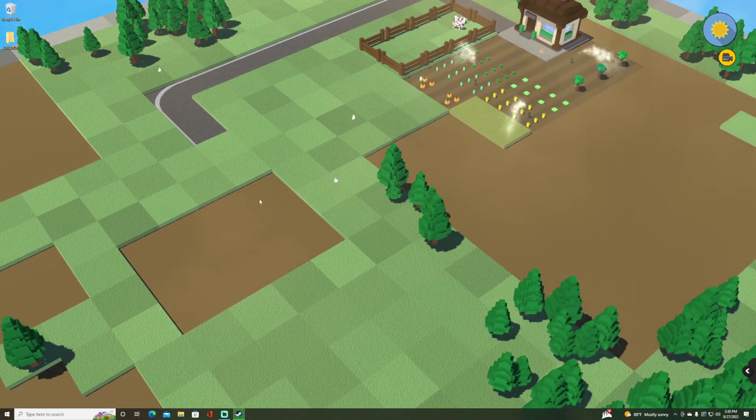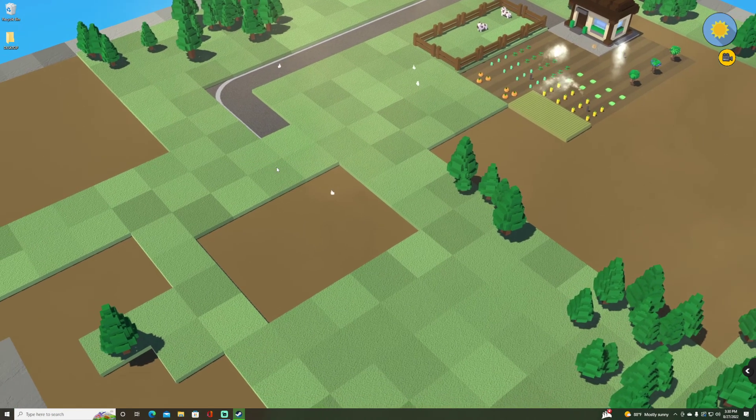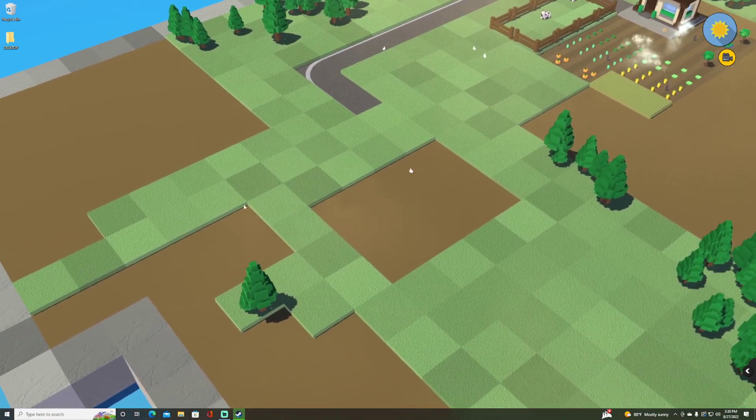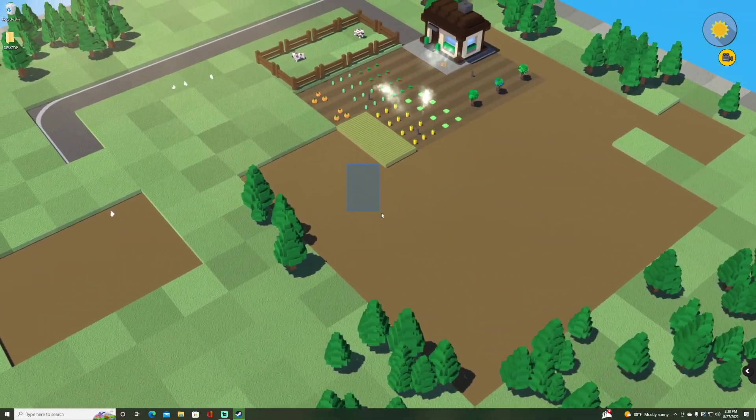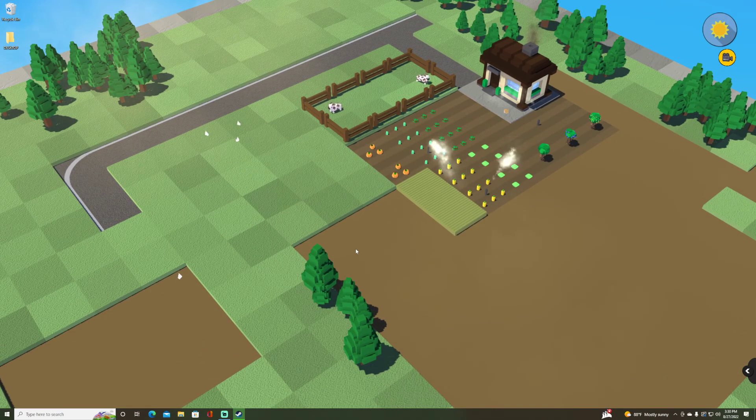I don't want to build too much road because you could close yourself in farm-wise. It'd be cool to connect two locations and build this thing up, but we don't want to build a square of road and have that closed in on us. Let me check on the cows — I think I need to put down some grass.